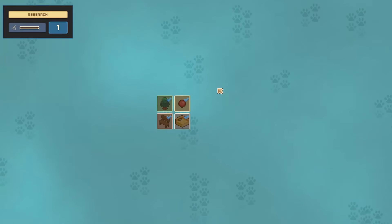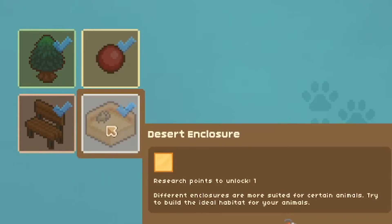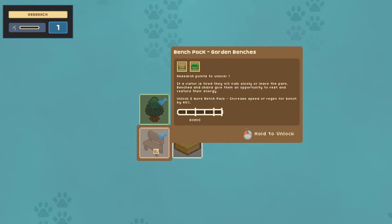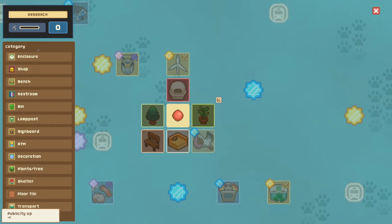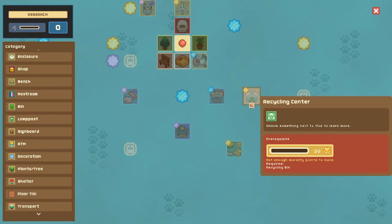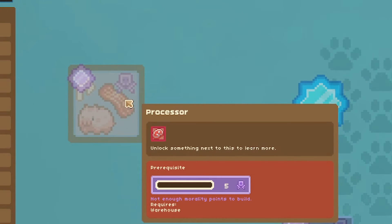We have a new task: research an item in the research hub. This is definitely one of my favorite parts of the game. We can unlock the desert enclosure, an animal enrichment pack with small balls, a park bench for people to sit longer, or decorational trees. Since we have rabbits already I want to enrich their lives, so I'm going for the balls. After we unlock that we can start seeing the outlines of other things we can unlock — I see a recycling center and an incinerator.